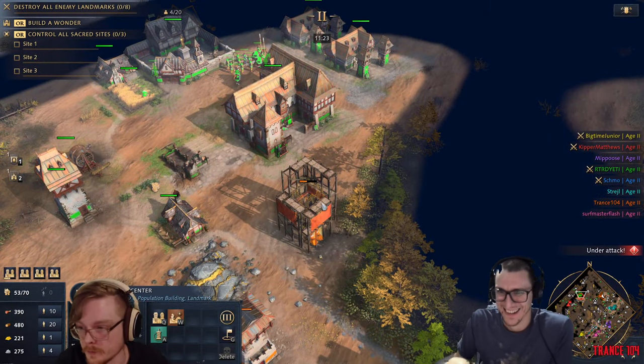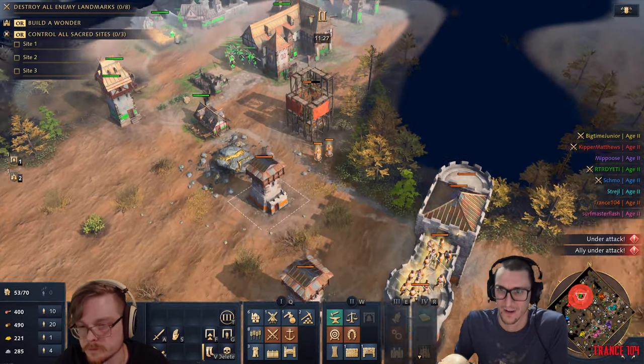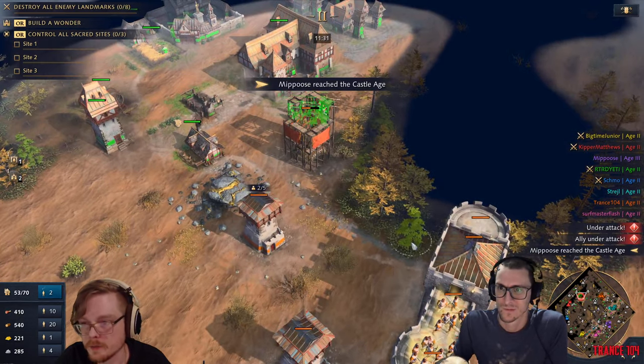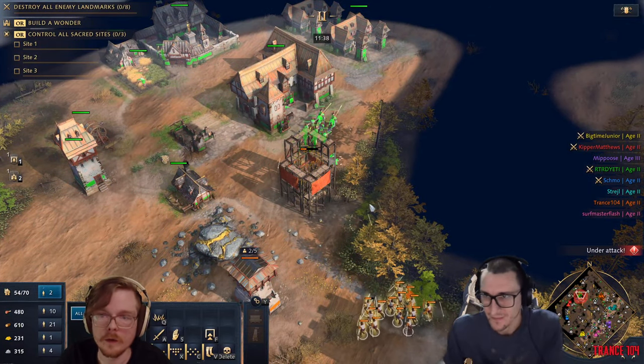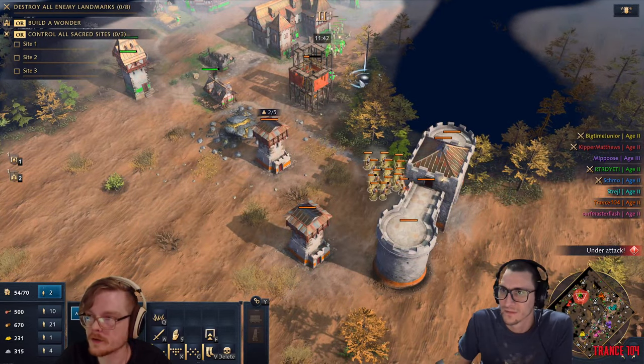We're gonna go attack now, Josh. Let's go kill him. Hit green please. No, we're yellow. Okay. Pull back, Josh. Pull back. Josh, we're gonna keep them off of their gold and we're gonna kind of poach around the outside of their base.